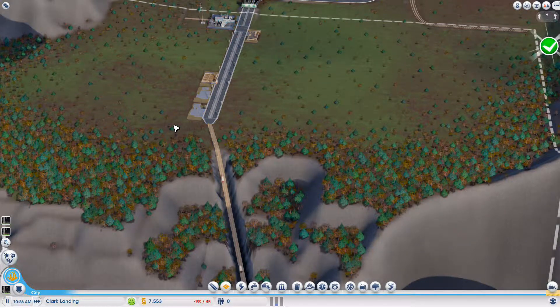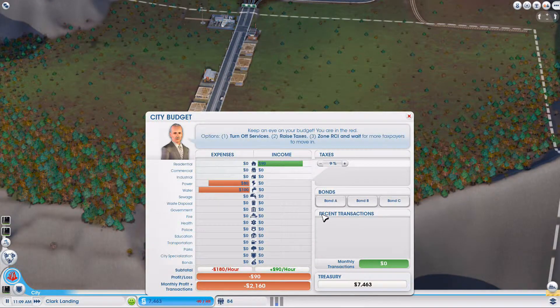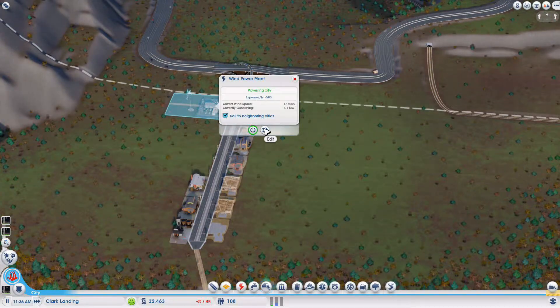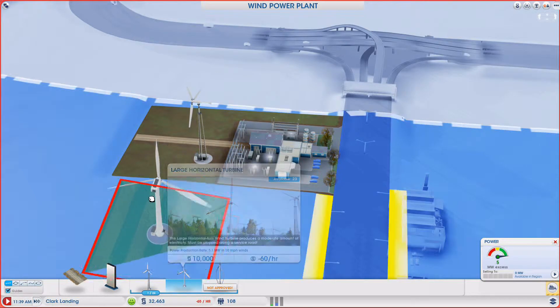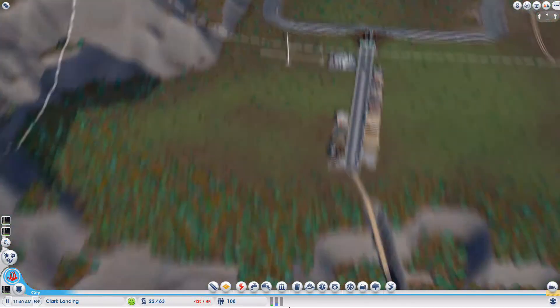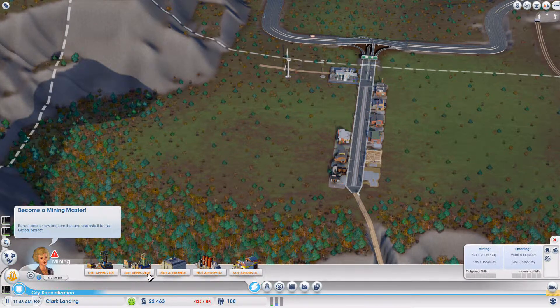Is everything going according to plan? It's going well, I need more commercial buildings. Electricity isn't enough. Your approach is always progressive — we'll get there when we get there. But I always want to build the structure for the city from the beginning. I tried that approach in some runs and it failed most of the time because you need to be consistent with the money you earn.